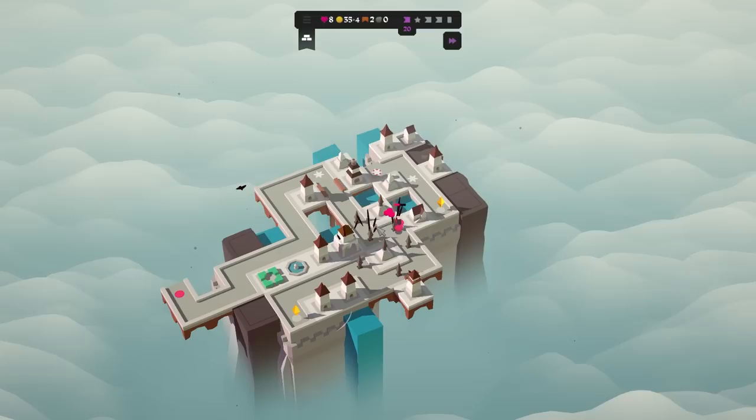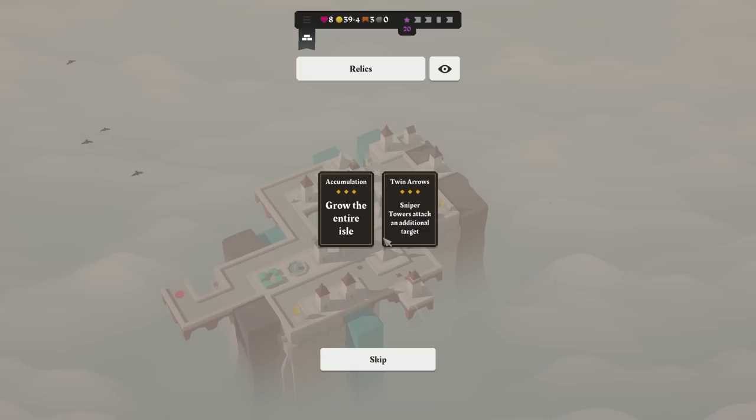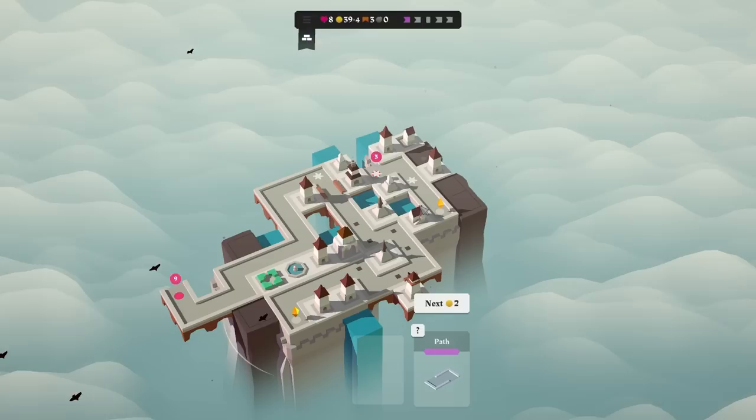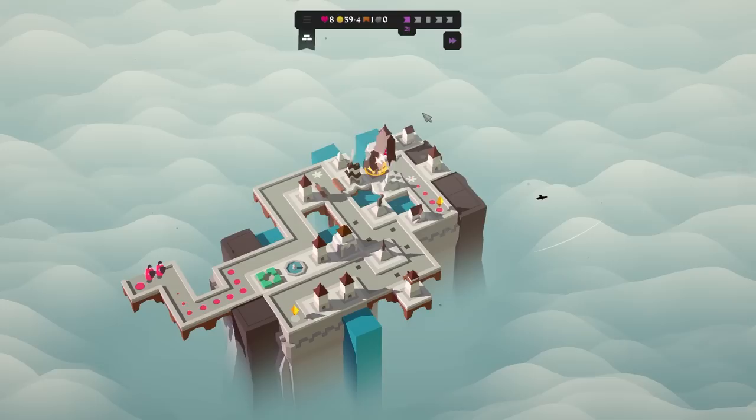I'd also like to get some more bridges. Got him with the rock — everything is good. Grow the entire aisle. Sniper towers attack an additional target. Honestly, accumulation is kind of meaningless — we barely have any landmass to begin with. So we're going to go twin arrows, even though we haven't found a sniper yet. Is that a good system? I don't know.